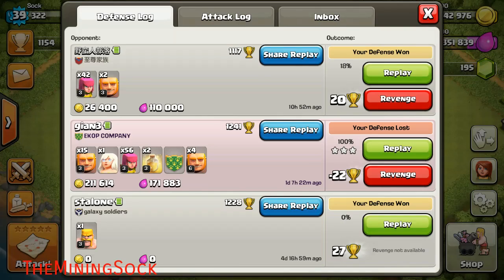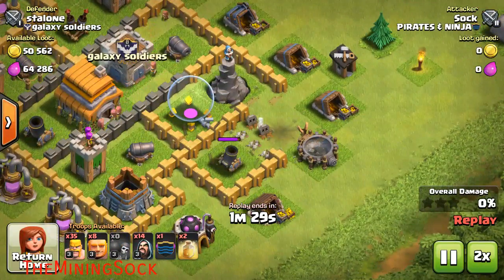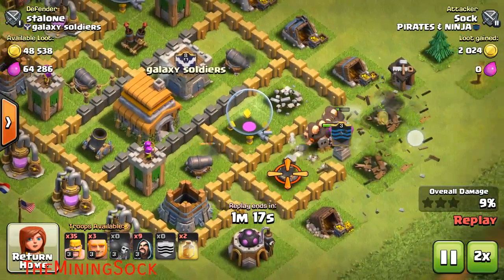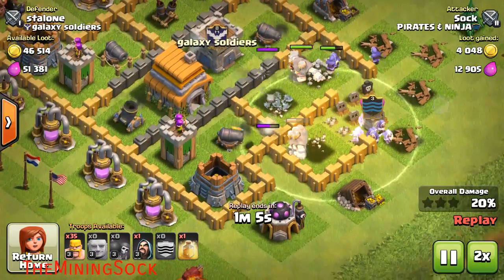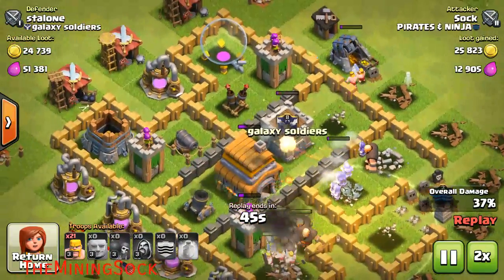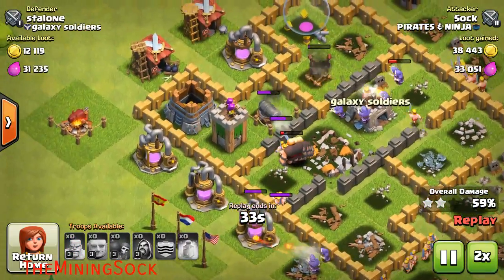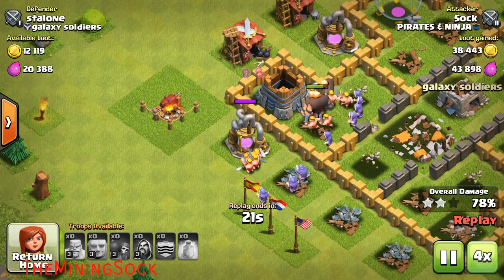I also want to show you guys this pretty cool replay using the same strategy — it's a good example of how good this army is. I also had hog riders, but they did get kind of massacred and that's fine. I used the same strategy here. I didn't have butterfingers this time, though I was kind of new to it. I had barbarians instead, and my friend was right — archers are better than barbarians in this army because they do ranged attacks and they don't take forever to get somewhere. I did pretty good even though I struggled in the beginning. My wizards and giants pulled through and destroyed all the defenses, so it was a pretty easy three-star.